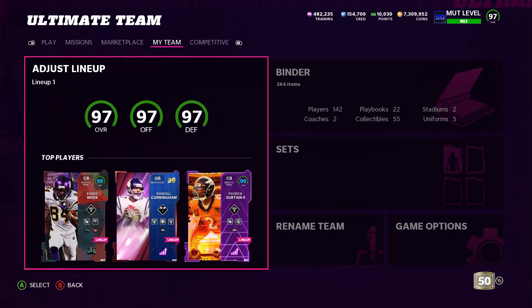Another one: play the challenges. As soon as they come out, play the challenges — they're going to give you the currency you need to get these eggs. Even if you don't want to go in for the eggs, you can use that currency to buy players, sell them, and just keep making coins.